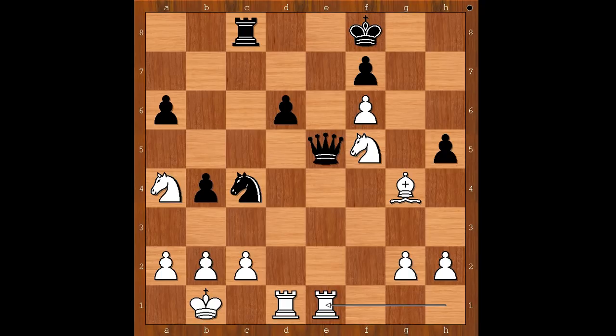Let's play something else. If h5, rook from h to e1, and white is standing better. White has three pieces and a pawn for the queen, and good activity of the pieces.